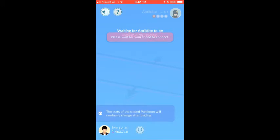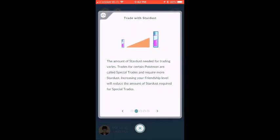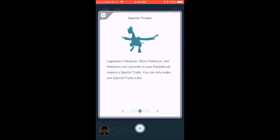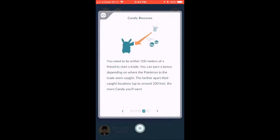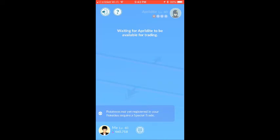With the friend connect feature, you can trade with a friend only when you're near each other. Trading costs stardust. Special trades require more stardust, and special trades include legendaries, shinies, and Pokémon not in your Pokédex.